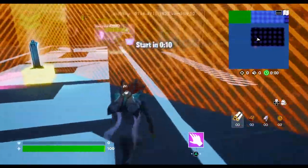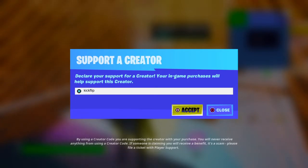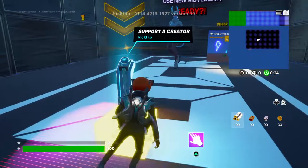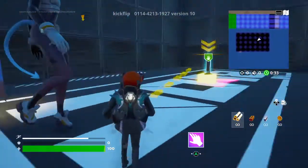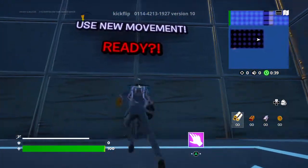Anyway, you spawn in — you just have to wait for this countdown to go down. I actually want to see if this actually works. So we've got a supporter creator sign. You'll see a statue — let's go — but you want to go behind that statue.